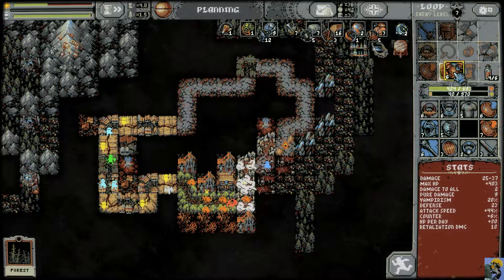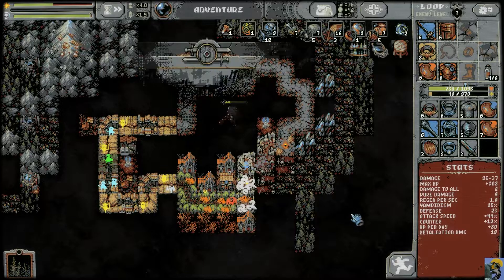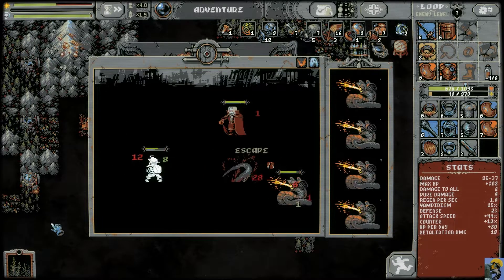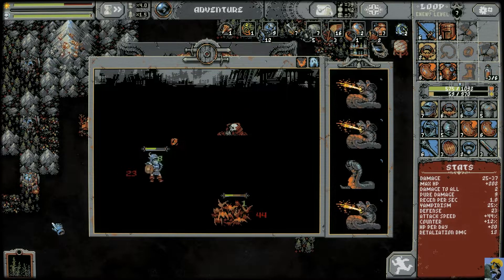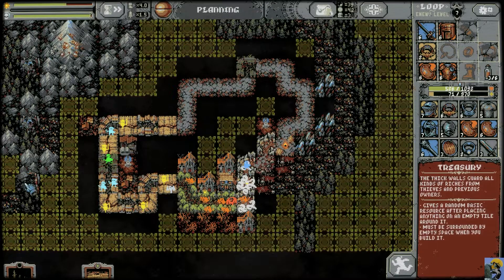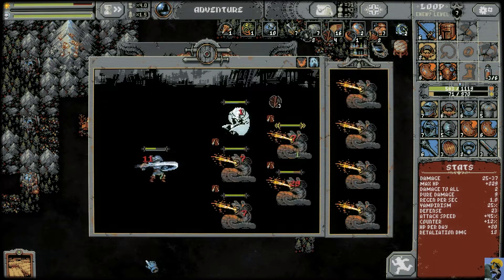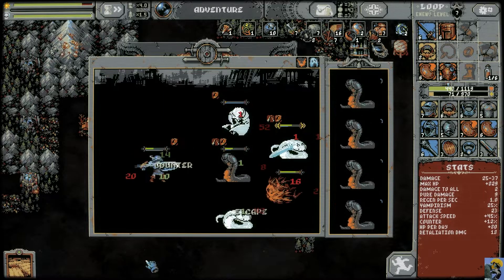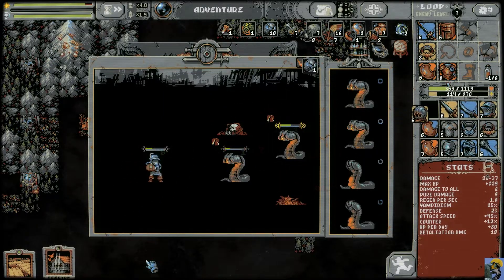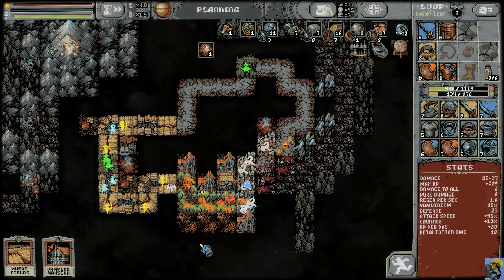They stole my armor and I didn't notice that. Those lovable bandits! We're going to drop that there. This is a really tough one — but we made it. We got an Orb of Expansion, which is just outrageously good.